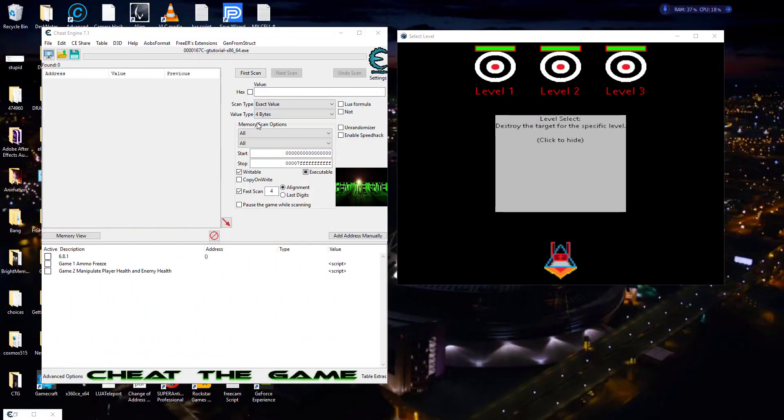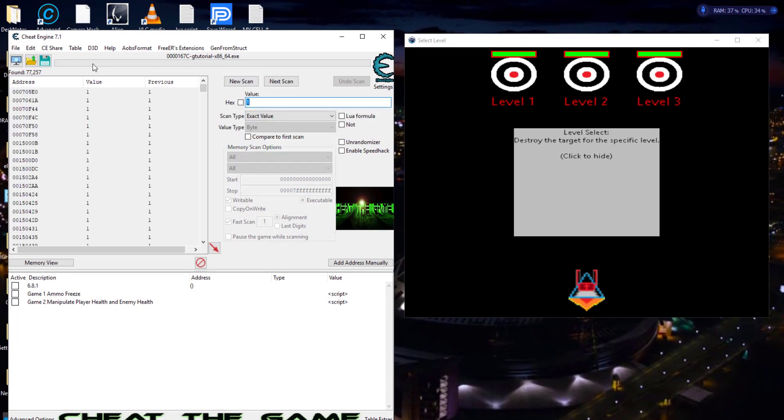Bringing everything back up, we're going to see if we can find that flag. We'll go ahead and put it on byte. We're just going to assume — we don't really know what the numbers are to be honest — but just to save time, this is the trial and error process. We're going to assume that one equals okay and zero equals not okay, and search under that premise. When you don't know, you're going to do a trial and error method that takes a lot longer. But for right now, we're going to assume everything is okay and search for the exact value of one. Then we're going to come over here and trigger that integrity check.